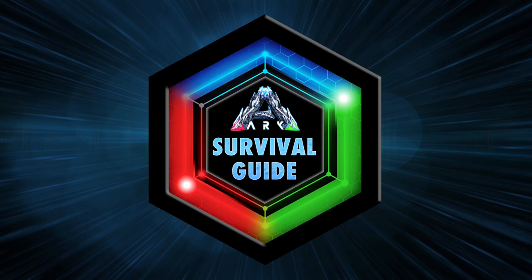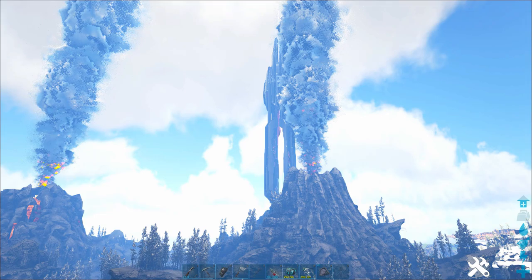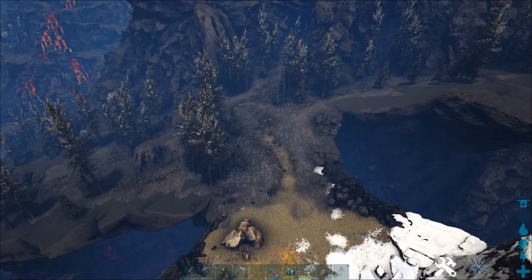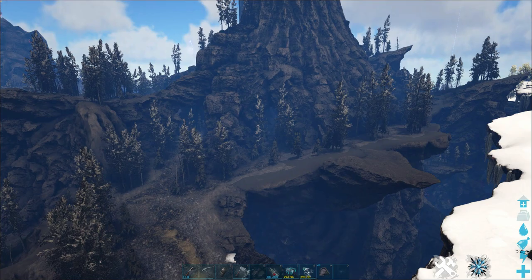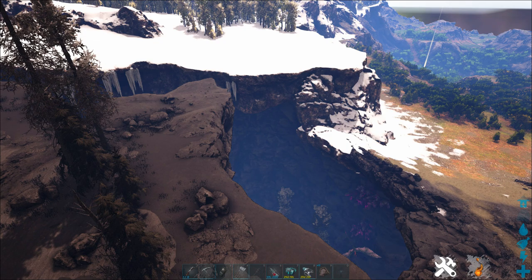First I'll show you the fastest but also most dangerous place to get organic polymer on Lost Island. We're over here in the snow area right where it meets the volcano near the Red Obelisk, and it's actually right above the Wyvern Trench — the Trench of Death with all the really nasty wyverns in it. There's this little land bridge that goes across to the volcanic area, and on the right hand side there's a small opening that takes us into a small cave under the volcano which has tons of insects. Be very careful of wyverns when you're doing this.